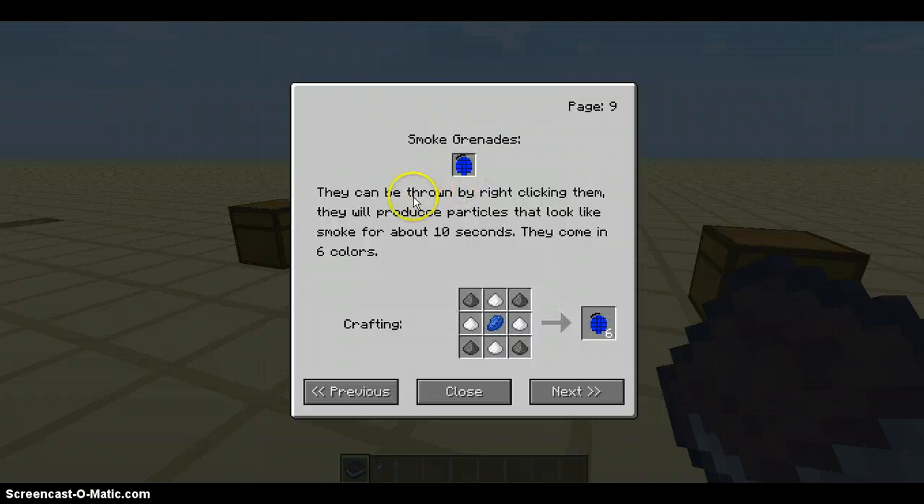Smoke grenades come in different colors. They can be thrown by right-clicking them, and they will produce particles that look like smoke for about ten seconds. They come in six colors. I'm just going to show you what they look like — see, it's all the same around, but you see black. For the red, you use the dye. Use the dye as the color for your grenades.